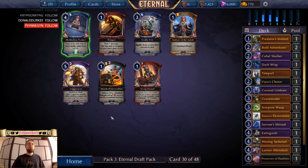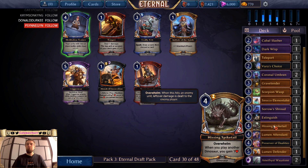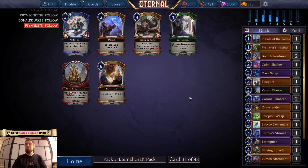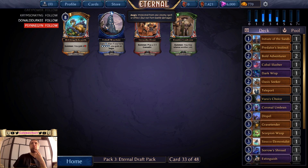Restless Radiant with power and toughness equal to the life you gain this turn. Do I have any gain life? I have Lumen Defender — and I think that's it. So going for Initiative of the Sands. Dispel — still draw a card. Oasis Seeker — better than Bold Adventure. Big Dude. Nothing, nothing, nothing.